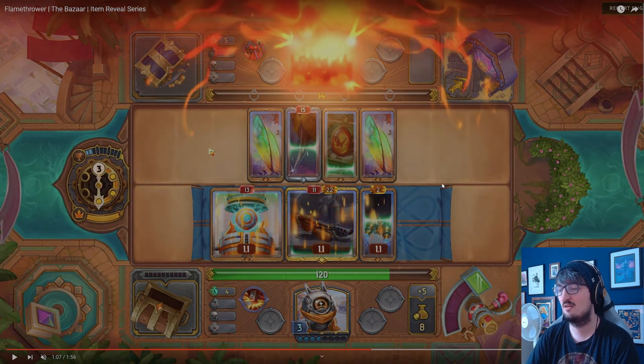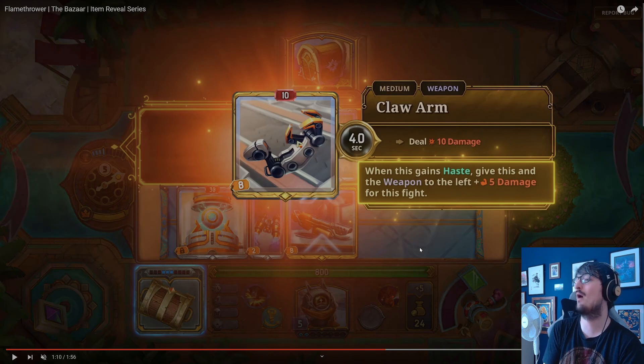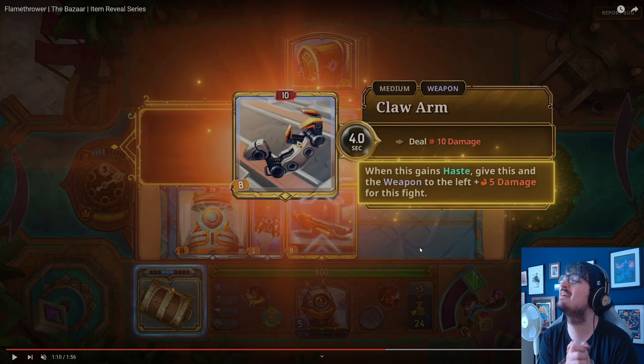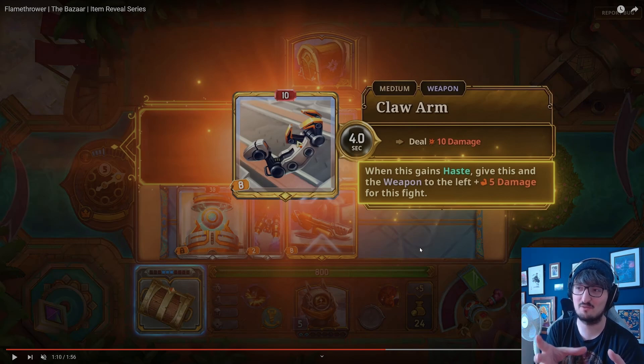There's the burn taking it down. Here's another item — the Core Arm is a medium weapon, and every four seconds at its golden tier deals ten damage. When this weapon gains haste, give this and the weapon to the left plus five damage for the fight. So it's kind of forcing you to set up your board in a specific way — in order to haste this item, you probably need to put an item to one of its sides that says haste items next to this, or you need an item that hastes everything.